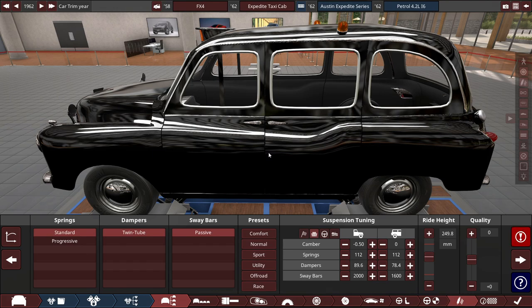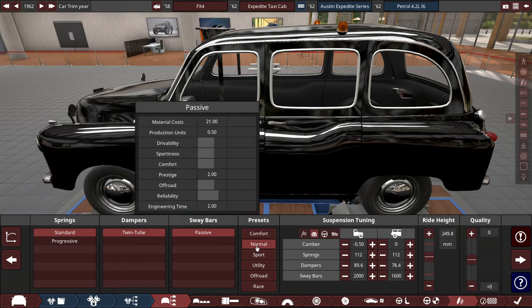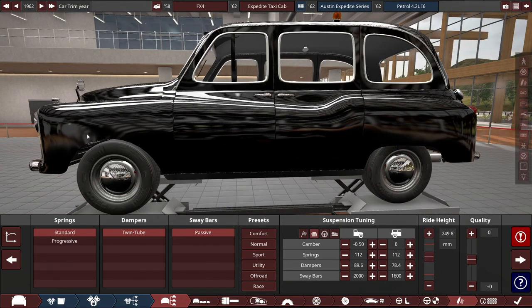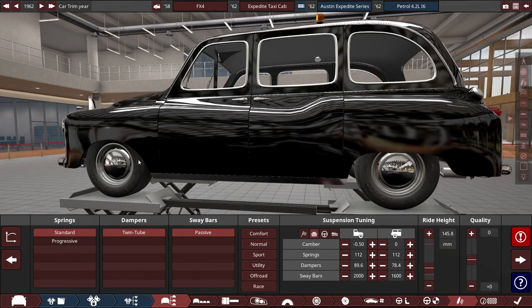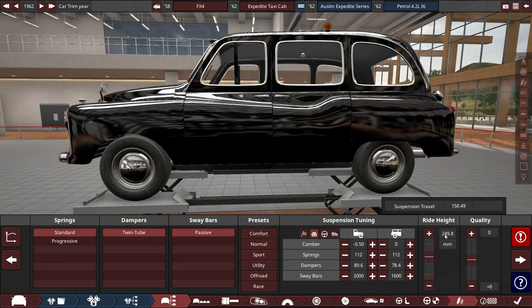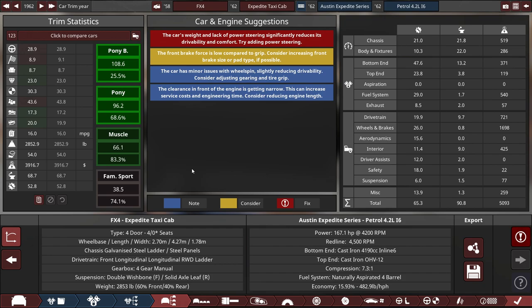For the suspension, it's standard everything — standard springs, wind-toe dampers, passive sway bars, running on a normal preset. The ride height is jacked up quite a bit due to clipping between the tire and the body — if I drop it down, the tires get covered up, which is too unrealistic. At 250 millimeters it seems reasonably realistic. There are four known issues: no power steering, front brake force being too low, and wheel spin clearance issues. Let's go to BeamNG Drive and test this vehicle out.